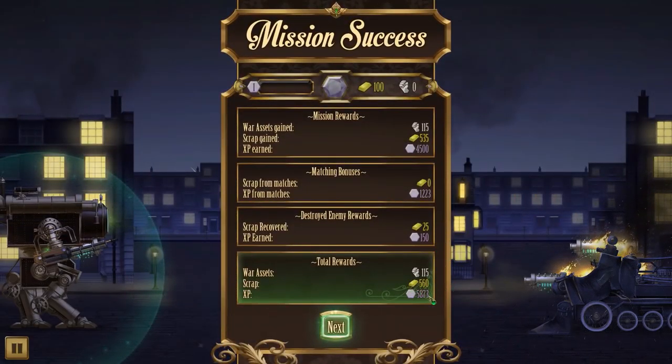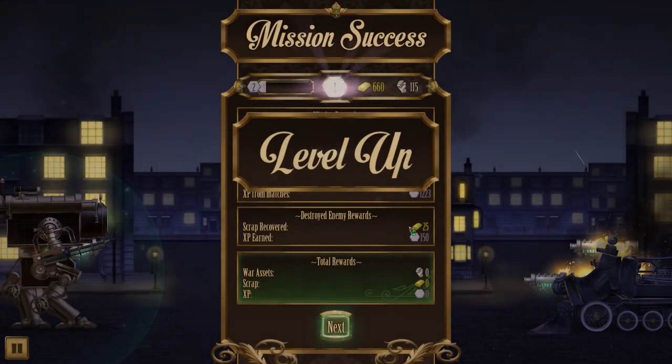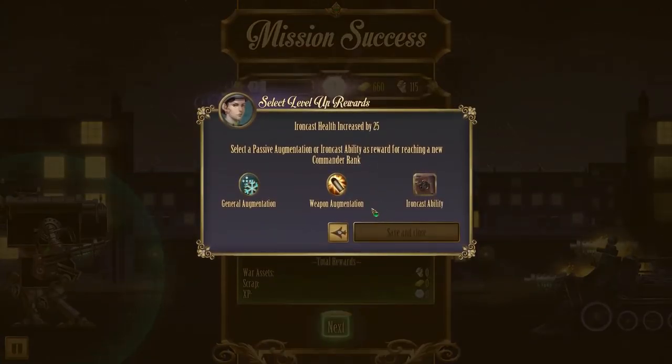Excellent! Overall we get 560 scrap, 5873 HP, and some more assets for next time. We definitely level up - we have 660 scrap stored up as well. We got 25 HP straight up from the level up itself.